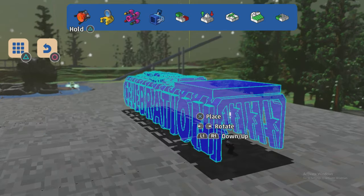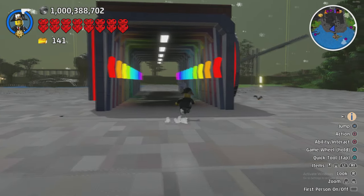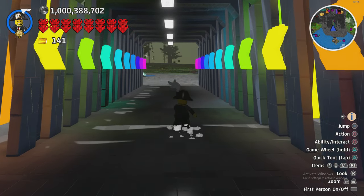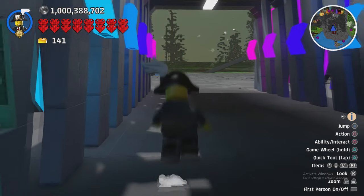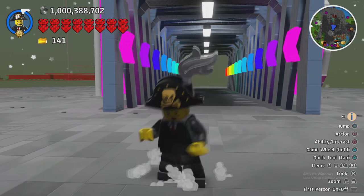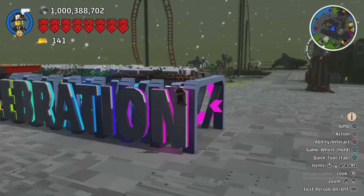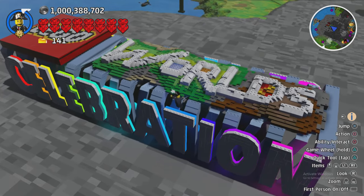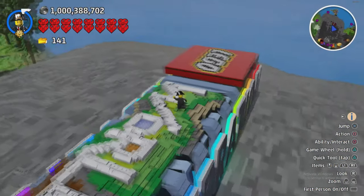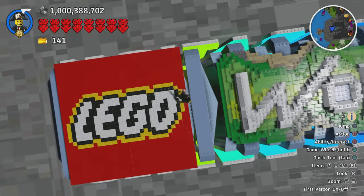Next we have the Celebration Logo, which is like a road car tunnel, except the arrows are the wrong way around. I'm from the UK but we drive on the left, so the forward arrow should be on the left for me - I guess I'll have to change that around in my own time. But yeah it says Celebration - I really like these neon bright colors that light it up, looks really cool. And then we have the LEGO Worlds logo made out of LEGO, which is definitely awesome.